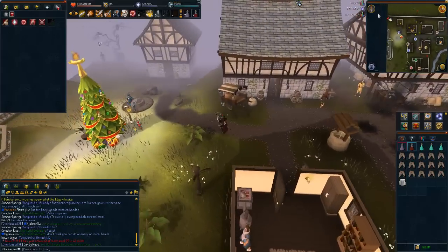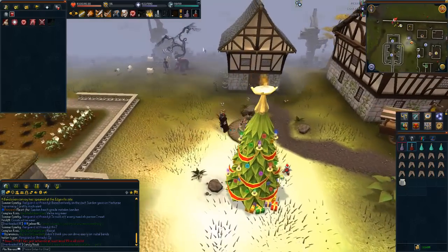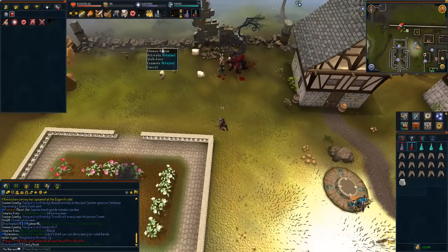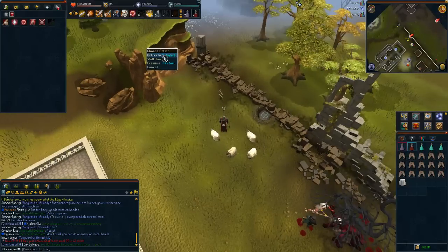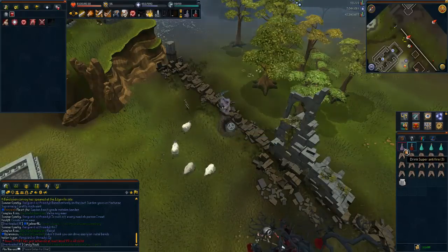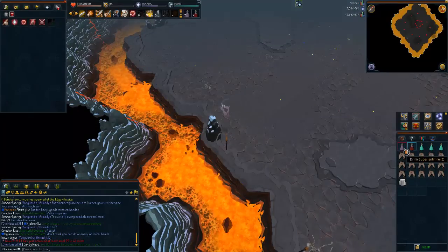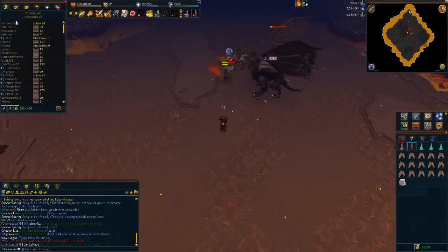I'm going to start off with the King Black Dragon. That's north of the monastery and that's pretty much one of the most useless bosses in the game. The easiest way to get here is just using this artifact once you are in, or before you go in, which is advised. Quickly drink the potion.